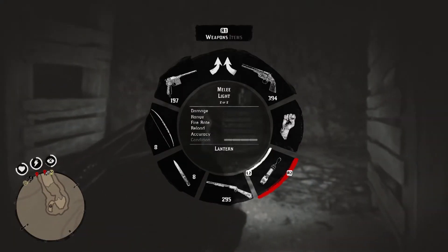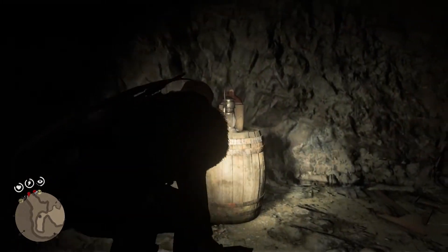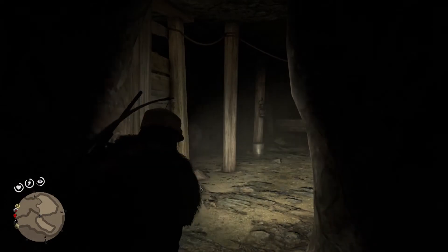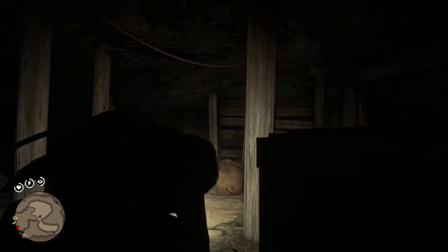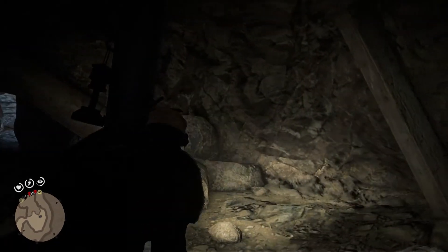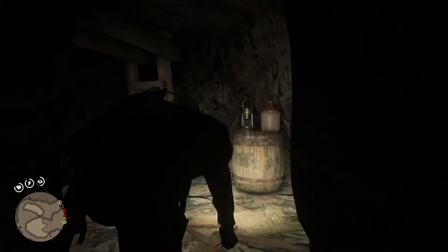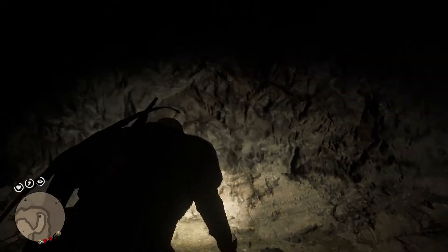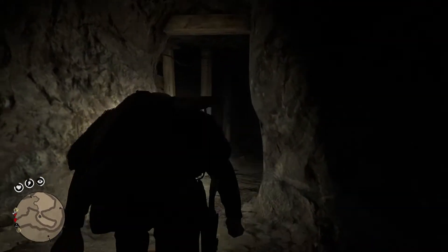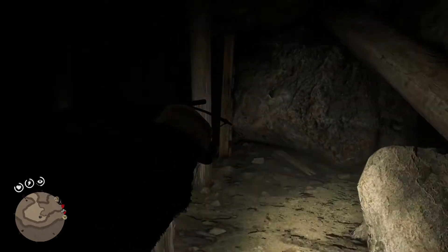Before we wrap up, I want to show you where the Miner's Hat is like I promised. You're going to find it in a mine located on the slopes of Mount Shan, which is kind of between the town of Strawberry and Big Valley. You're going to find the Miner's Hat next to a body inside this mine. Where this body is right here, that hat will be laying on the ground — you can just swap it with the one you currently have on. You don't want to worry about losing your current hat, but you will have this one available in your inventory.